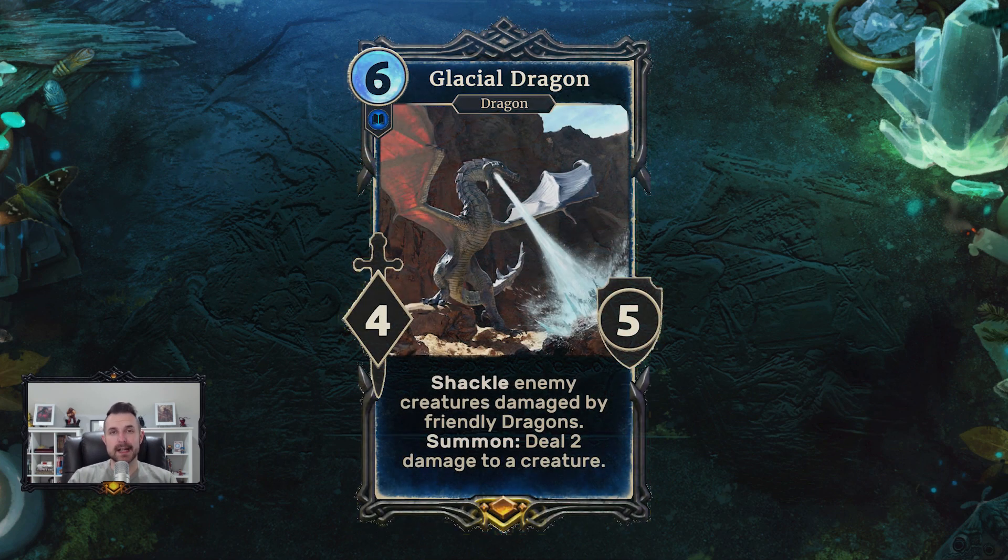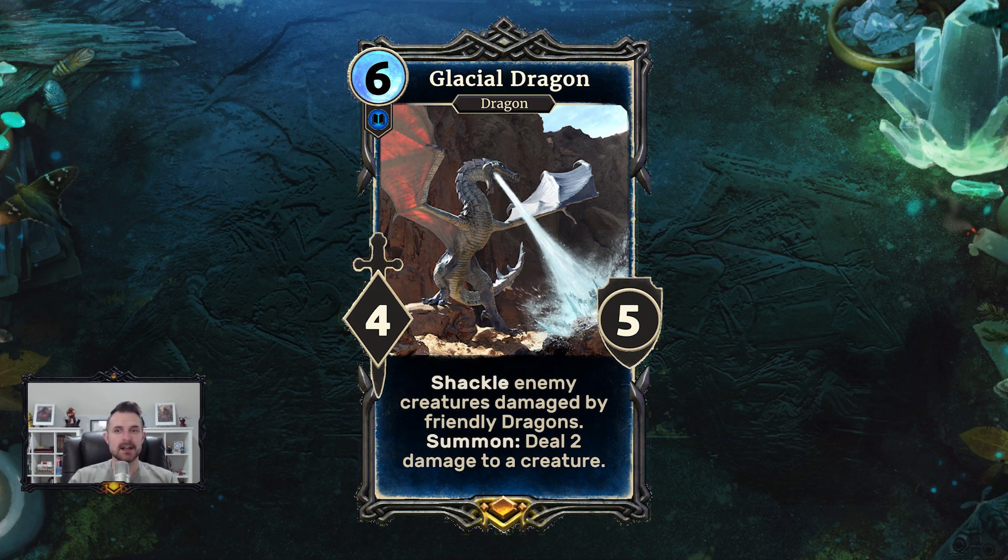Last up we have Glacial Dragon, revealed by Dragon Tamer Blade. It's a six-cost Intelligence creature, a four-five. It says: shackle enemy creatures damaged by friendly dragons, and on summon deal two damage to a creature. The obvious comparison is Icy Shambles — very similar stat line and effect. However, this is entirely relevant for a number of other reasons. Shambles was like a direct upgrade to Ash Servant, with the only drawback being that it died to Dawnbreaker. Glacial Dragon has the synergy factor going for it because it is a dragon, and there are lots of cards that care about dragons.